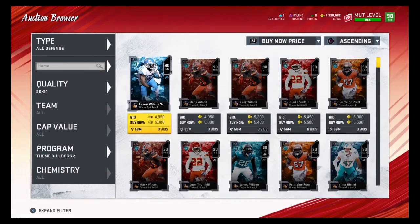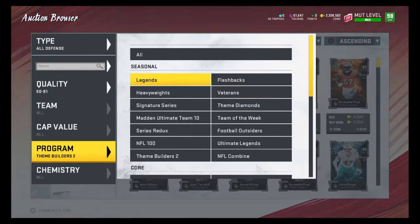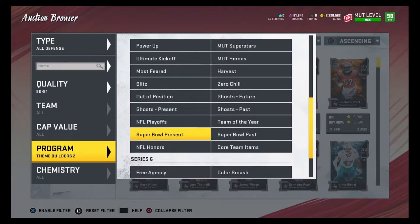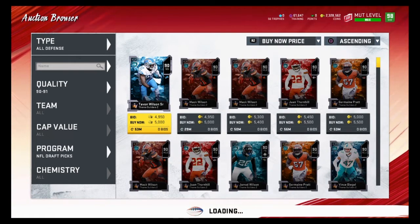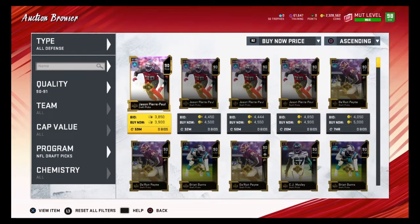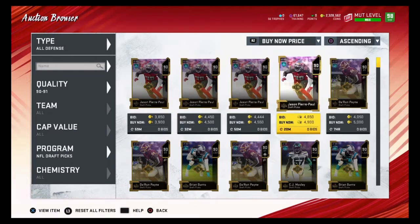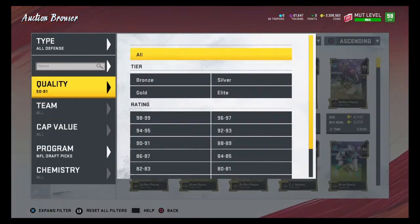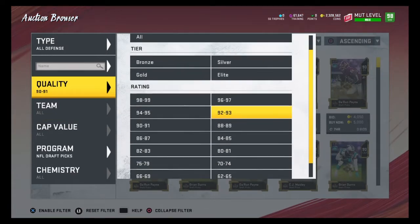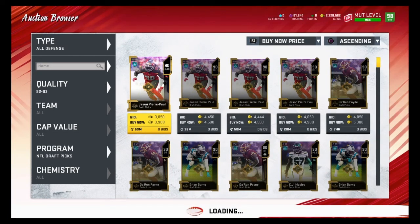Any of these players at 5000 coins or less would be good snipes. That's how you guys snipe 90 to 91 overalls. Another good filter is NFL draft picks — any of these 90 overalls under 5000 coins would be great snipes. You want to find 90 overalls for 5000 coins or less and 91 overalls for 6,800 coins or less.